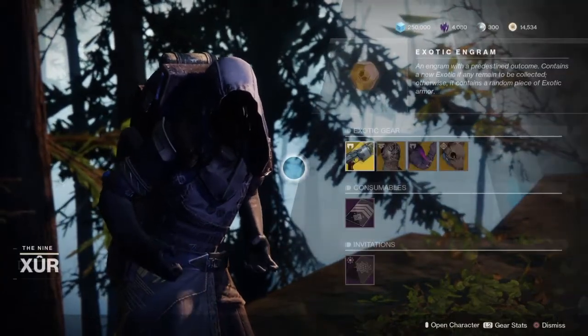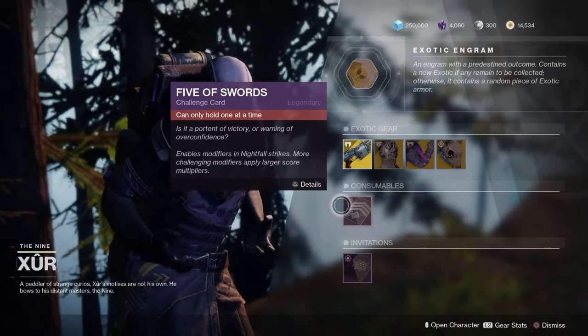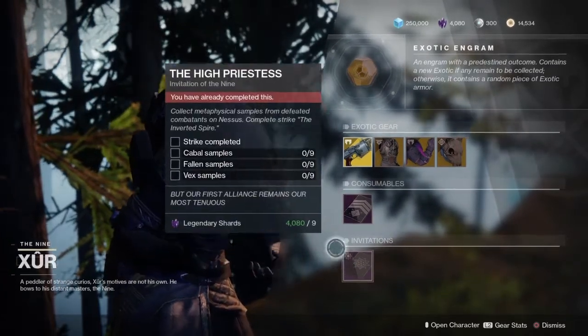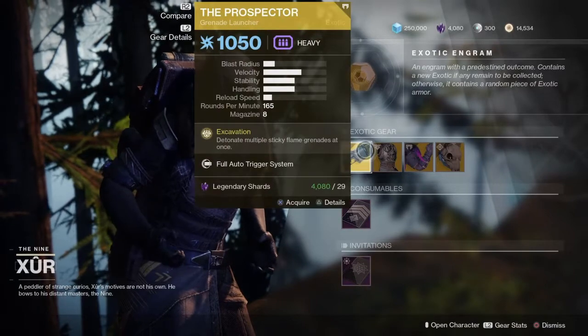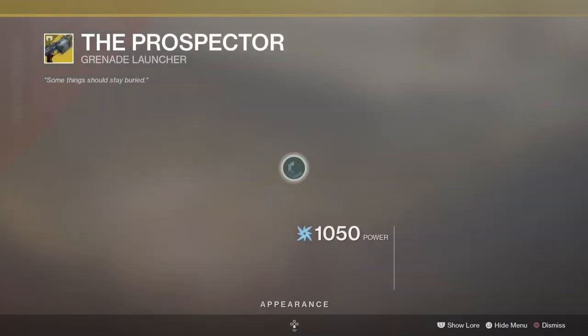Okay, Xur — well, that's all I'm going on, it's the best I can do. We have the Five of Swords Challenge card returning. We have the Invitation of the Nine from the High Priestess. And we have the exotic engram. The weapon of the week is the Prospector Grenade Launcher. It's a pretty fun weapon. Let's go over it.